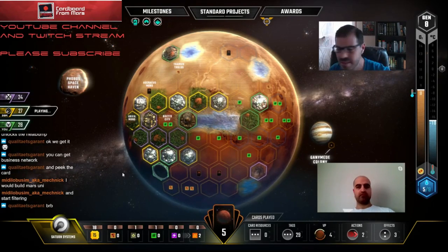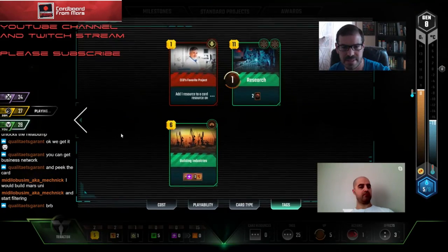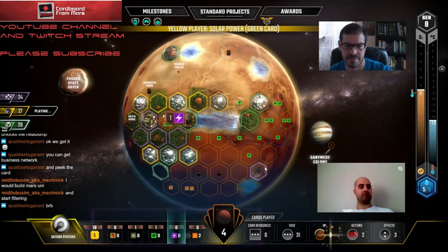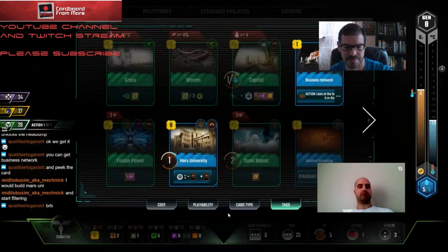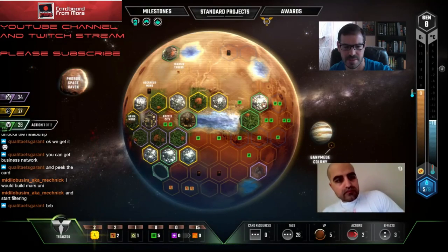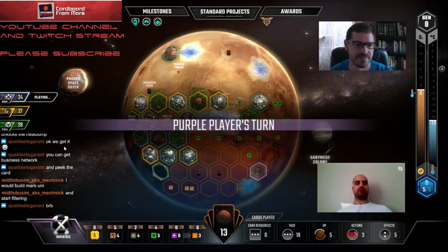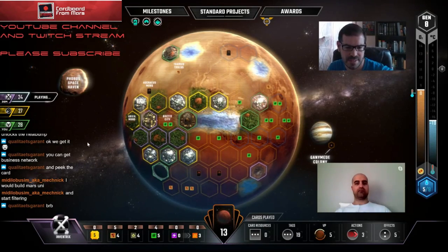I almost feel like we don't need it - it's just more visualization so it doesn't really matter that much. Let's get Business Network down. We generate a little bit of plants but not enough.